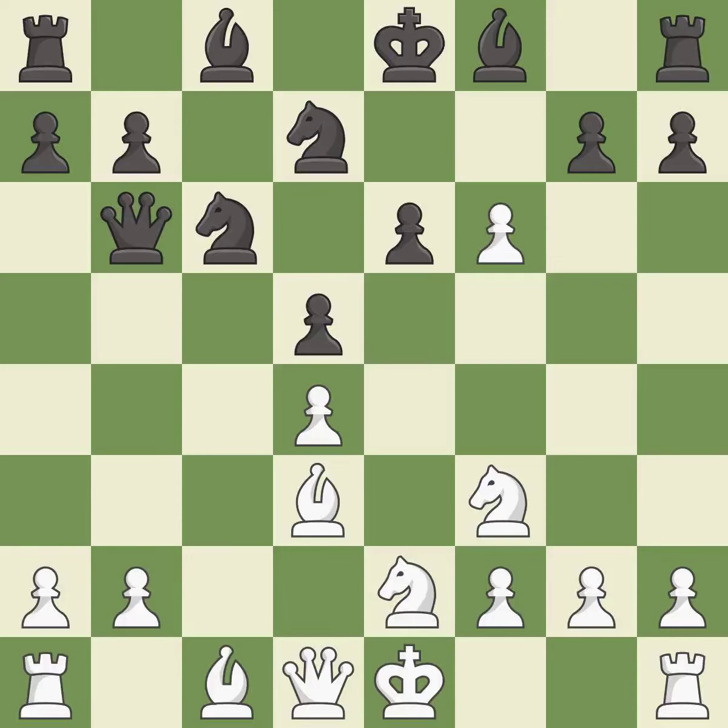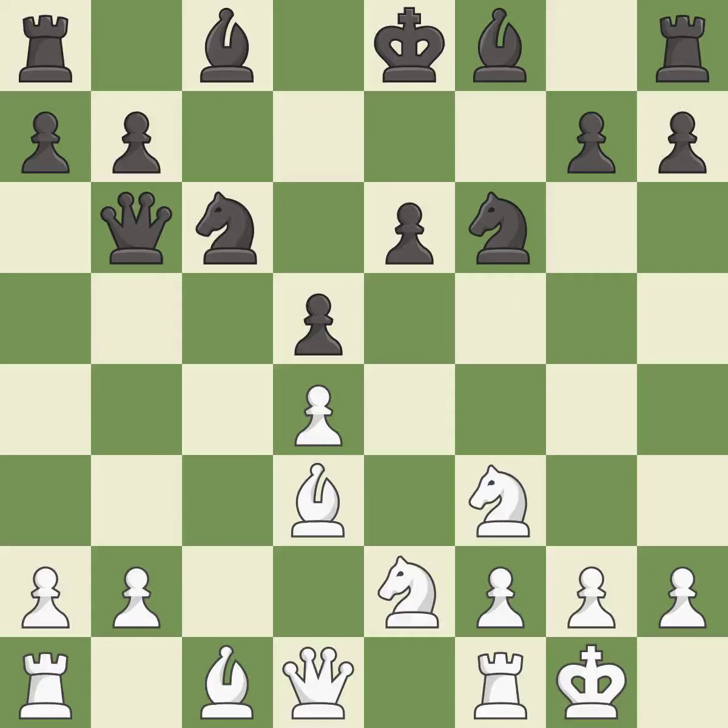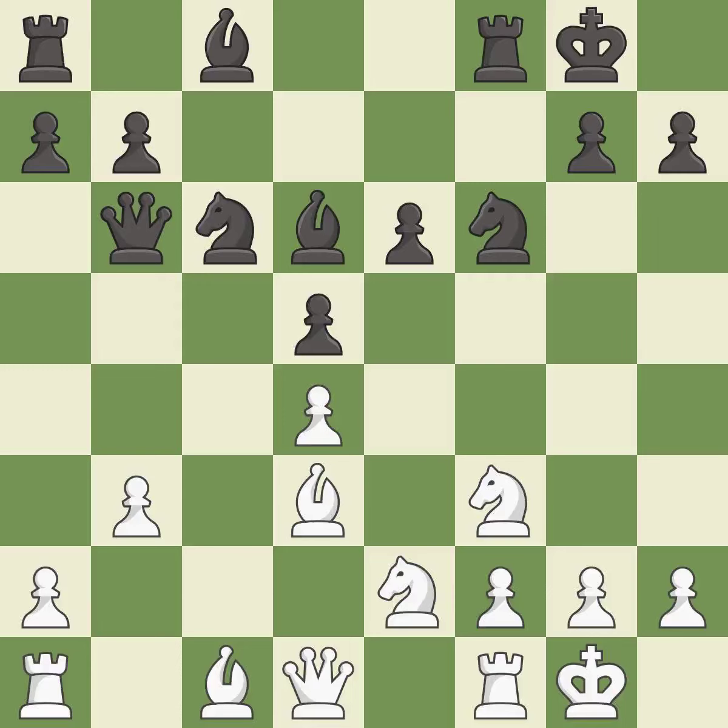This maintains the balance in material with a good trade, takes back. Castling gets the king to a safer square out of the center of the board, while also developing a rook. Castling kingside tends to be safer because the king is further from the center. This develops a bishop off its starting square, getting it into the action.